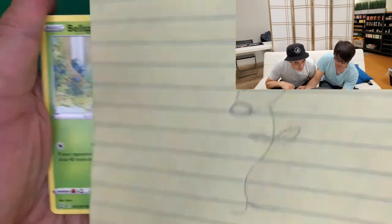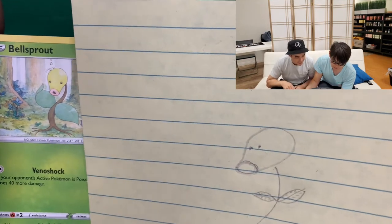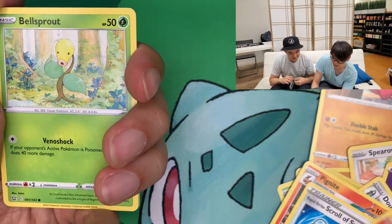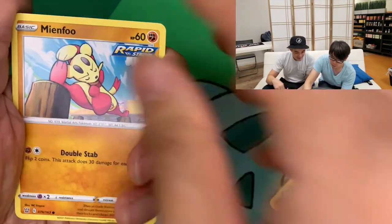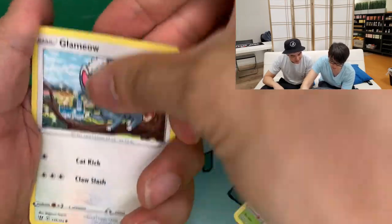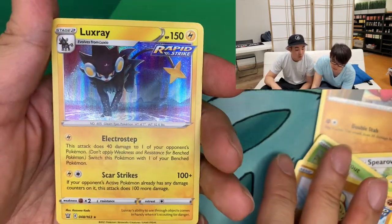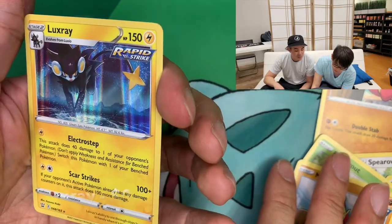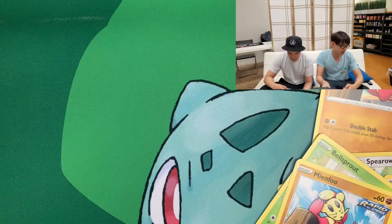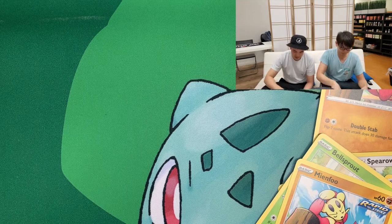Hey look, it's Bellsprout! It's a lot thicker than mine — it's okay, Gen 1 probably looks like yours more. It has like more roots, more earth — yeah, it was watered more than that one, let's just say. Yamper, Glameow, Blipbug, and oh — a Luxray! That's cool, that looks pretty cool. I like the background too, that is sick! I'm gonna sleeve this one.